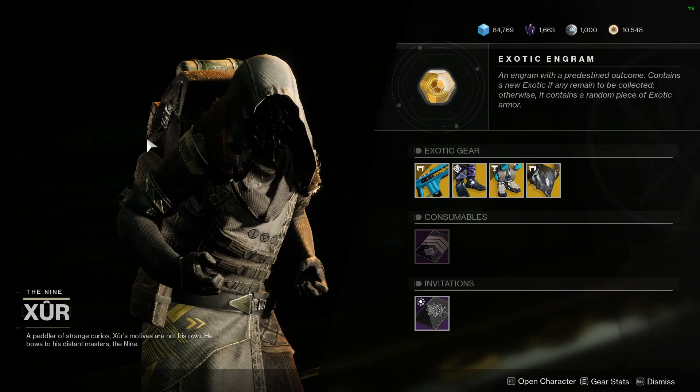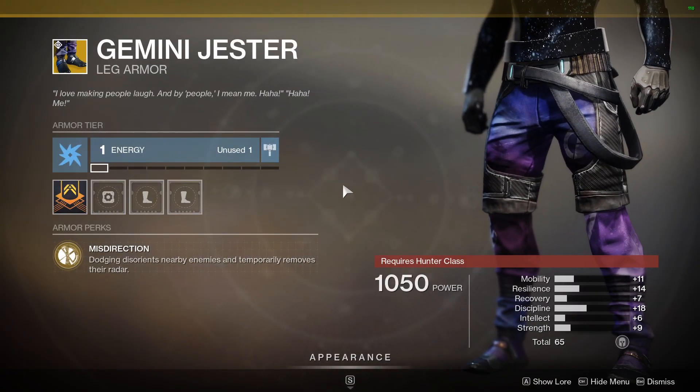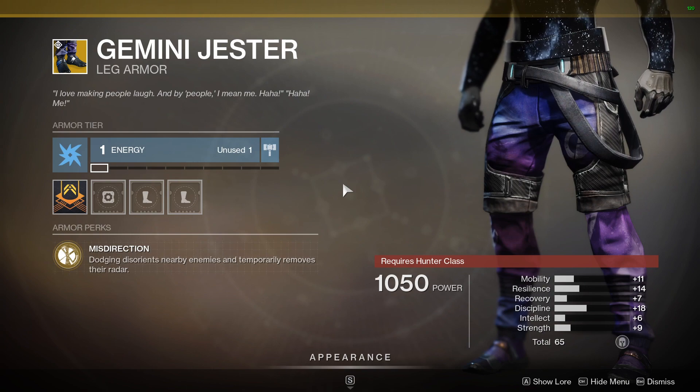For the Hunters, he has those Gemini Jester Exotic Legs with a 65 stat roll — that's very, very high, with lots of Discipline. Not a bad roll. This has the Misdirection perk where dodging disorients nearby enemies and temporarily removes their radar. This thing is absolutely lethal in PvP. You can really mess up the enemy team if you can get that radius where the dodge will disorient them. It's pretty strong.